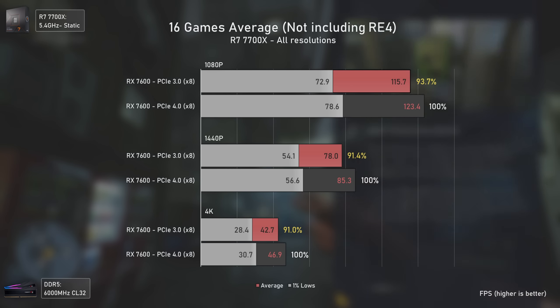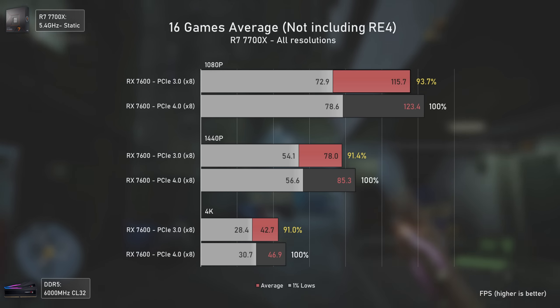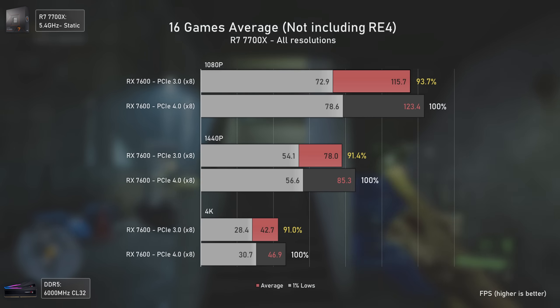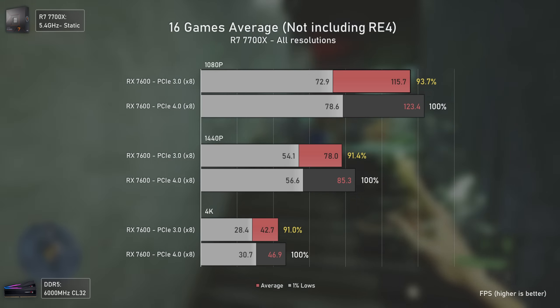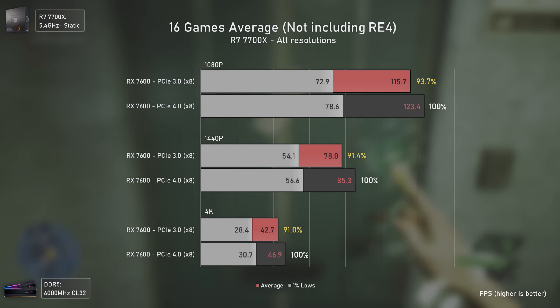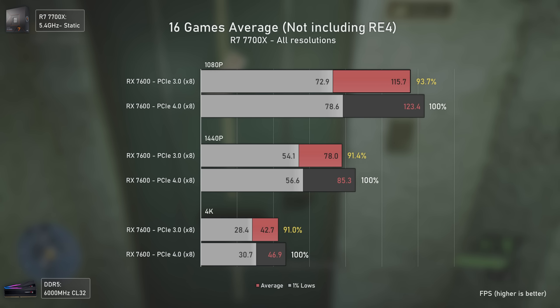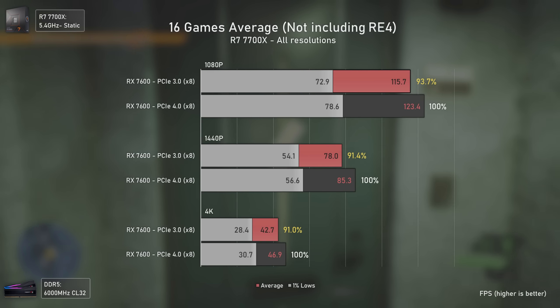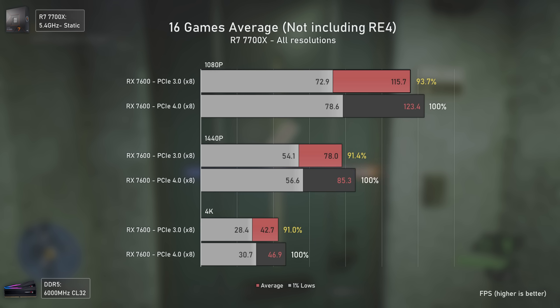Nonetheless, some games are very sensitive to bandwidth and will run like crap with only 8 lanes of PCI Express 3. So even though the 16 games average is okay-ish, the real-world performance of PCI Express 4 will be much better — even more so in games to come — so make sure you make the right decision when buying a new computer or upgrading your current one.